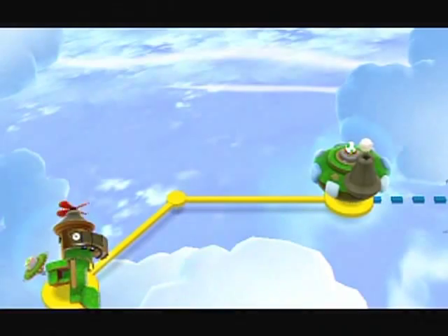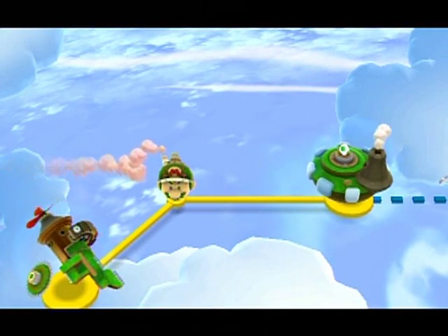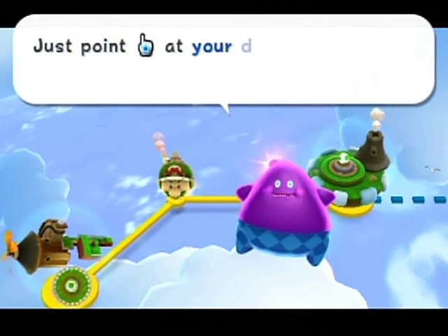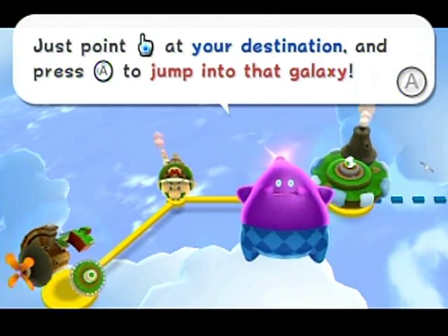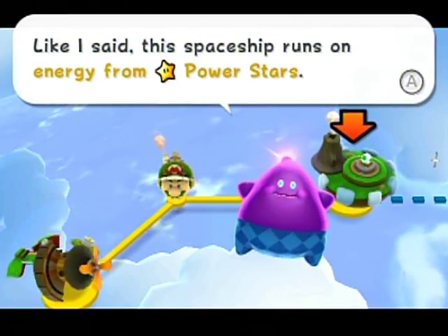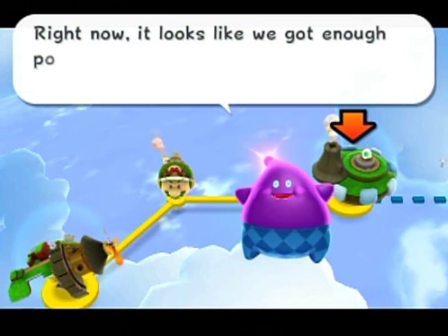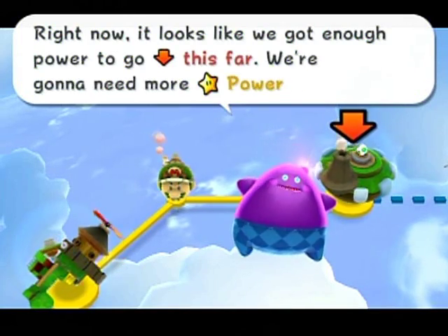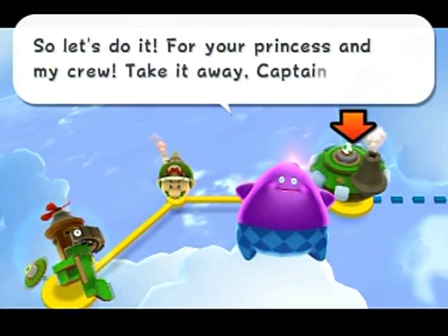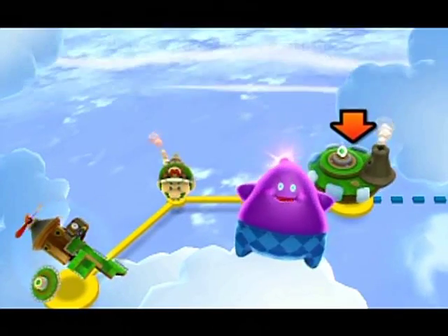Alright, so now with the power of our one star, we can get over to that galaxy over there. So this is the world map — just point your cursor at your destination and press A to jump into that galaxy! This spaceship runs on energy from power stars. Right now it looks like you've got enough power to go this far. We're gonna need more power stars, so let's do it! Take it away, Captain!